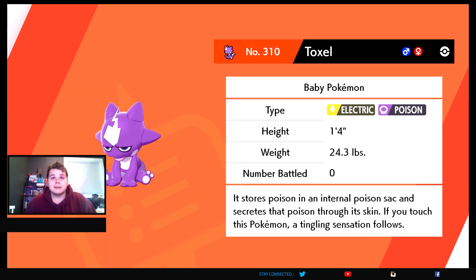She's obviously a bad owner. And super unique typing — Electric Poison. The description says it stores poison in its internal poison sac, and secretes that poison through its skin. If you touch this Pokemon a tingling sensation follows.